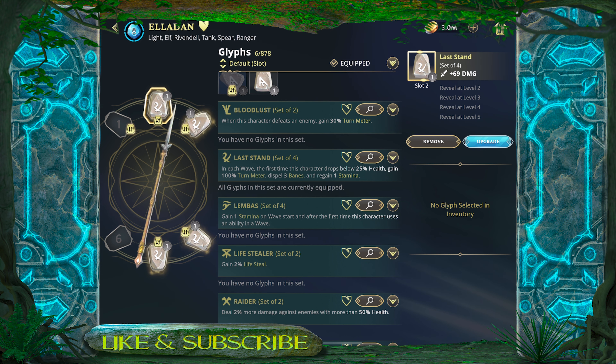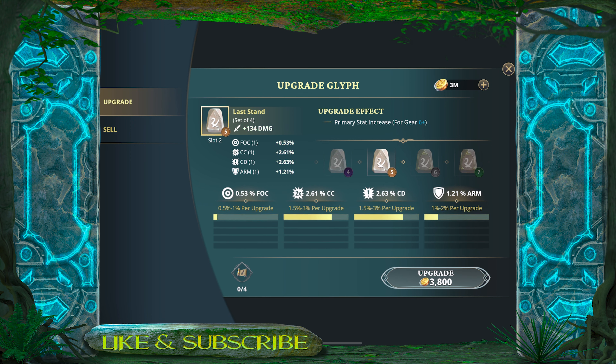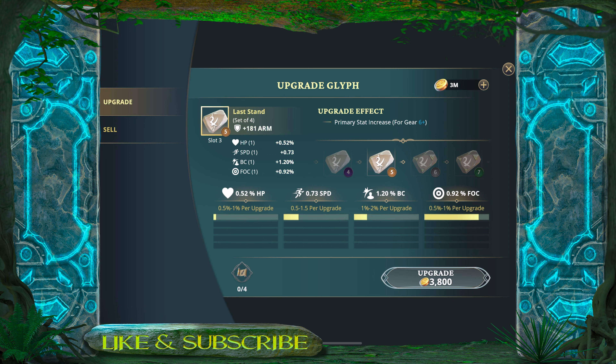You're going to be able to upgrade each glyph. It costs 5,300 gold just to take one all the way up to level 5 and reveal its four substats. If you're not happy with the stats you can sell the glyph, but for now I wouldn't do that since I have a full set of four on Elodon. In the future, as I get more of these glyphs, I can compare stats and swap them out as needed, and share sets with other characters until I can farm more.